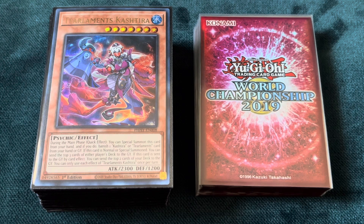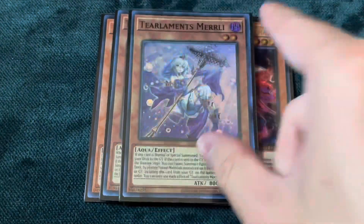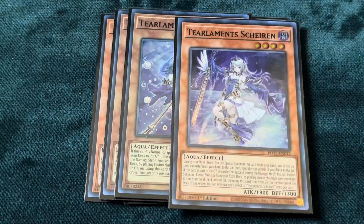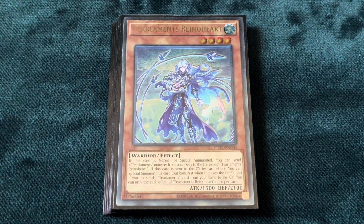Let's jump straight into the deck profile. We're going to be starting off the monster lineup with the traditional Tearlaments lineup: three Tearlaments Kashtira, one Havnis, one Merlli, one Scheiren, and two Tearlaments Reinoheart. Nothing out of the ordinary here. Sometimes people play three Tearlaments Reinoheart, sometimes two — it's honestly up to you. It doesn't really matter in the grand scheme of things.